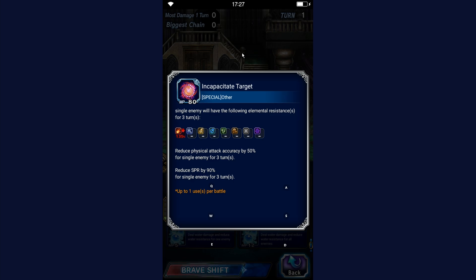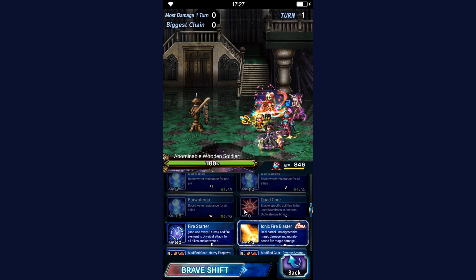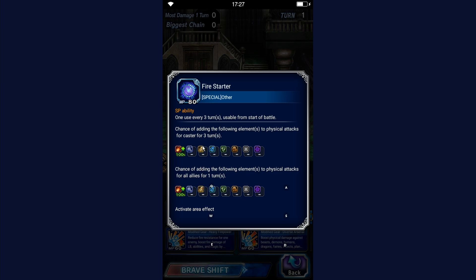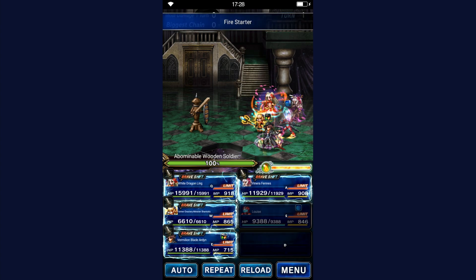Whereas Van had 130 imperil to fire and 85 breaks, this is just a 90% break straight out of the gate. Louise is going to take up the spot of Savior of Souls Lightning in Dark Visions. She also has Fire Starter, a fire imbue to the party that also creates a fire field.